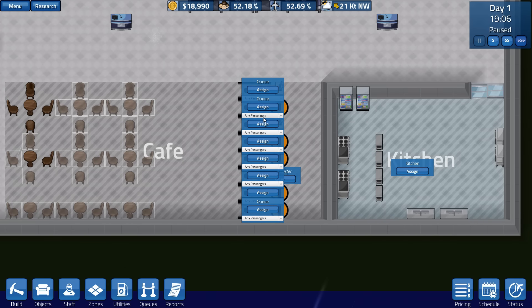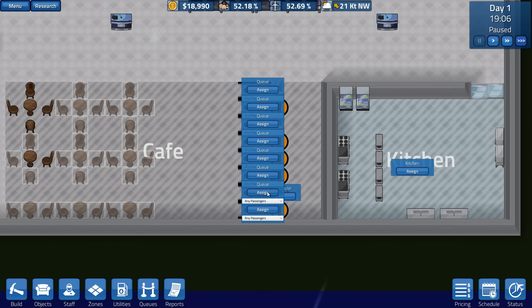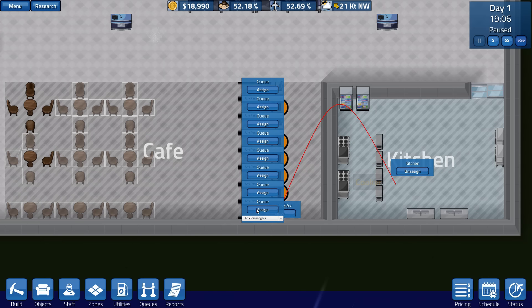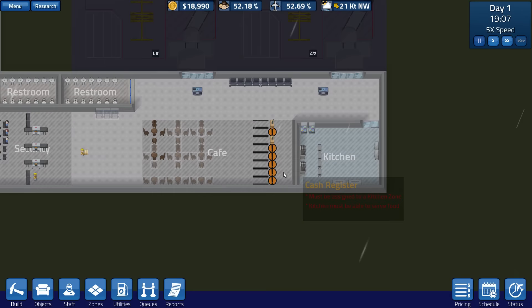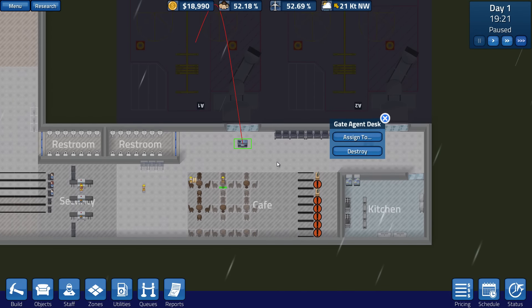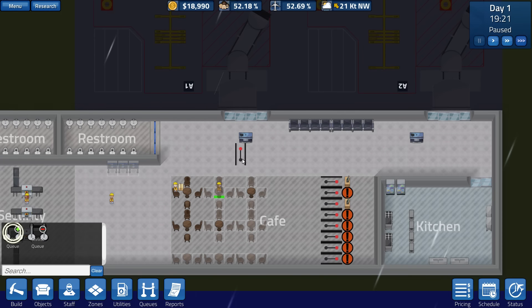I've gotta say, they have to spruce up the way you assign things, because otherwise it just looks like a nightmare. I know this is the second to last. Alright, and then we got this one. And this guy right here — I think we should give him a queue as well. So let's go ahead and get a queue here. Queue there — good stuff.